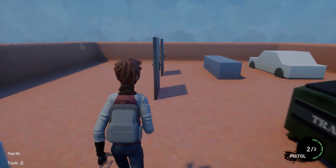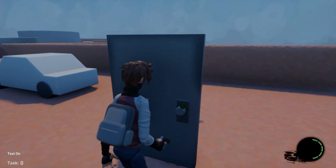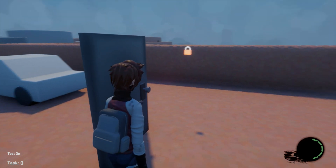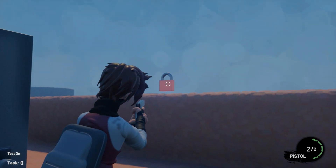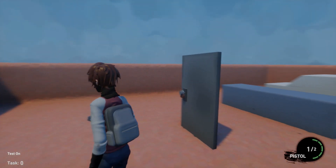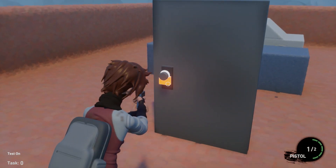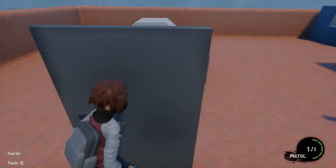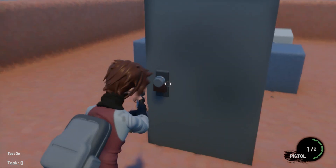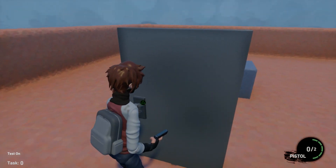Next up is an interactable door. This can be opened from any side, so no matter where you open it from it'll open correctly. There also exists a lock — if you shoot the lock it breaks, but its main function is when added to a door it'll automatically make the door unopenable. So all you've got to do is shoot the lock and the door becomes interactable.